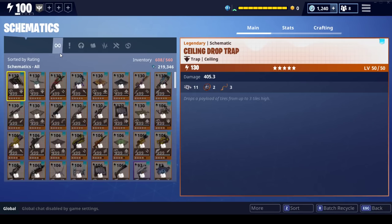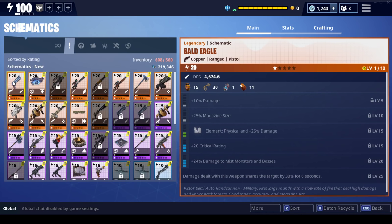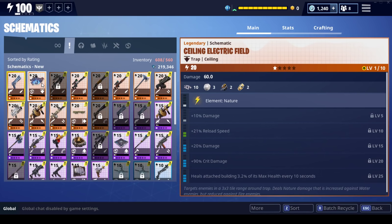There we go — legendary crossbow, what we were just talking about. Looking at the bald eagle: damage dealt with this weapon snares the target by 30% for six seconds, and it has mist monster physical damage — not too bad of perks. Like I said, I just think there are better pistols out there. The ceiling electric field is a great trap — it will always be nature though, so it does much less damage against fire but great damage against water elementals. Got damage, reload, damage, and crit damage, and heals attached buildings.